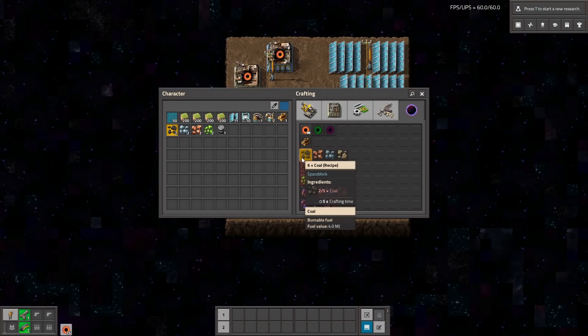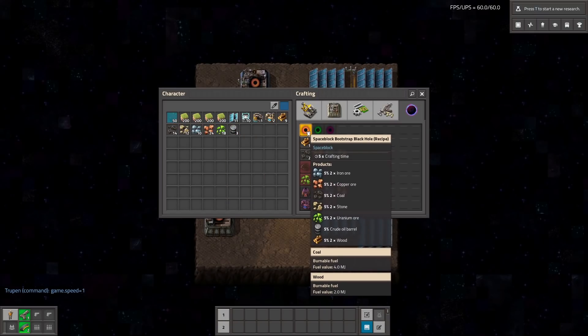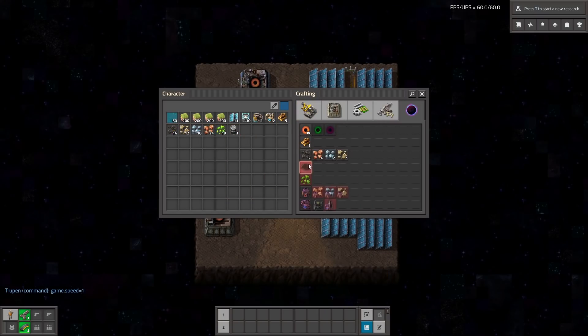However, when you get for example 5 coal you can multiply it into 6 coal to make it more. Now I have some resources so instead of crafting with the infinite crafting I can for example make iron, and it will take 5 seconds to make one additional iron.